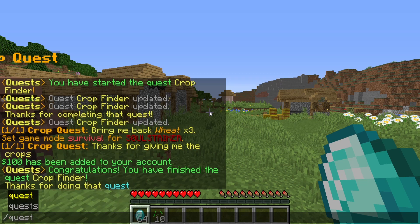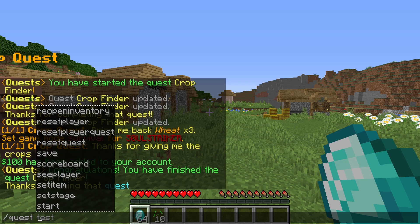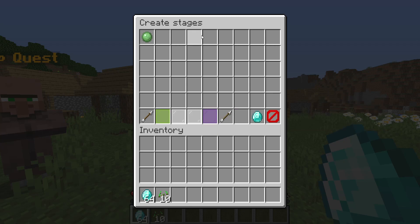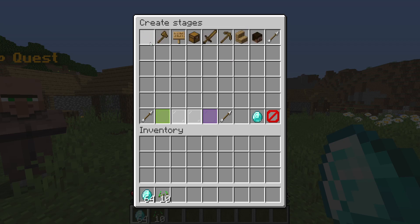The main command for this plugin is '/quest', and here are all the different subcategories. We're going to focus on the 'create' one, so we do '/quest create'. This brings up a GUI menu where you can create and edit all your different types of quests. It's such a nice feature — let's start out by making a new quest.